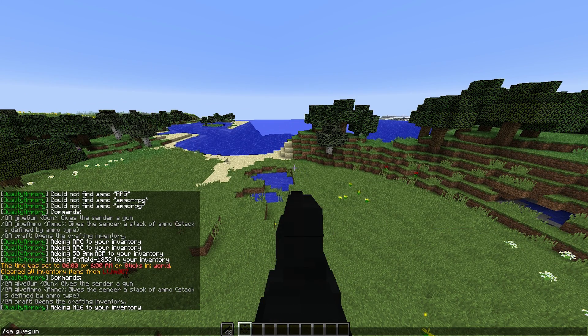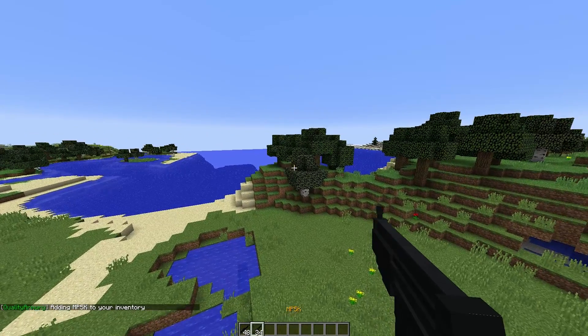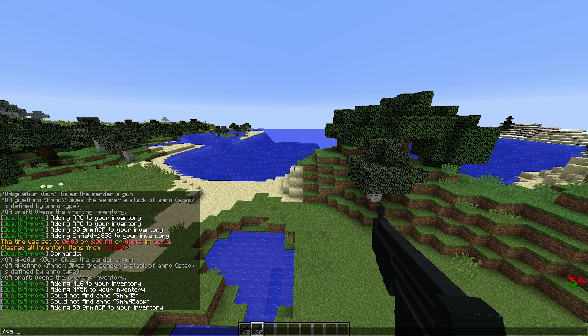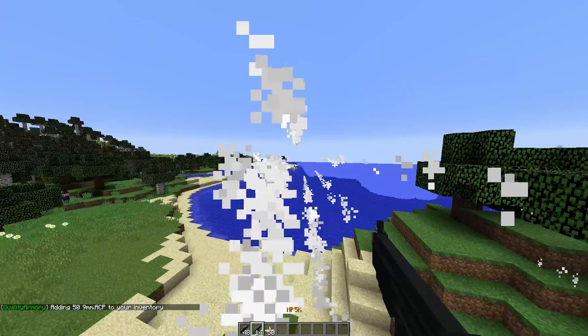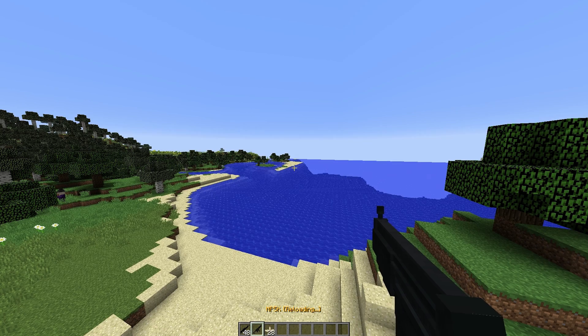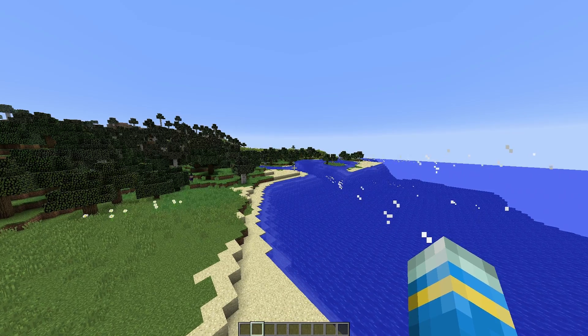You can choose different guns such as the MP5K, and that will give you the MP5 like this. You can also give yourself ammunition if you need more — so you can do /qa give ammo and then the ammo type, like 9mm ACP, and that will give us ammunition. We can shoot some of our magazine so we have maybe half full, and then if we hit F it will reload and we have a full magazine now.